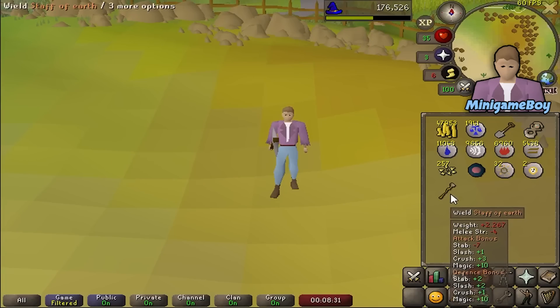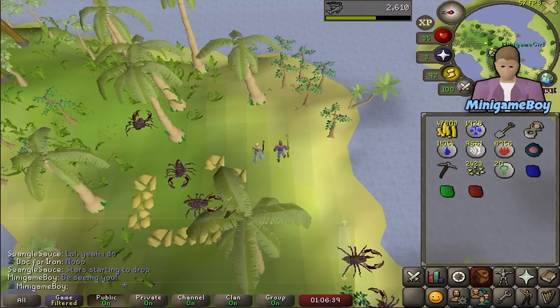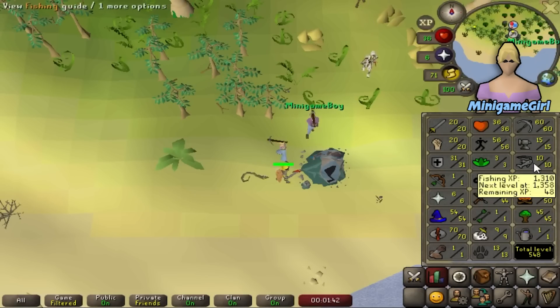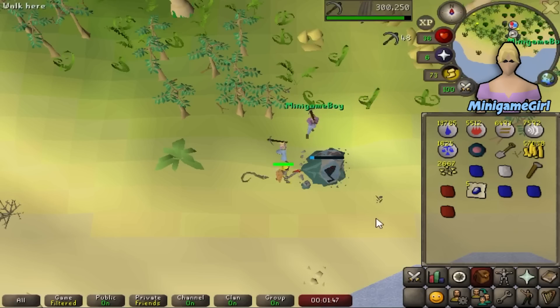Minigame Boy sure has the clue scroll RNG — then he goes and gets a black axe. Back three collection log slots and some nice prayer bonus legs... wait, that's not right. Minigame Boy just got himself 15 Fishing which means he can now do Fishing Trawler without me. Seeing as I still have 10 Fishing I'll be staying at stars to get myself those beginner clue boots and maybe a fire staff. They aren't needed so much now because Minigame Boy will be off to trawler to finally get us some food.